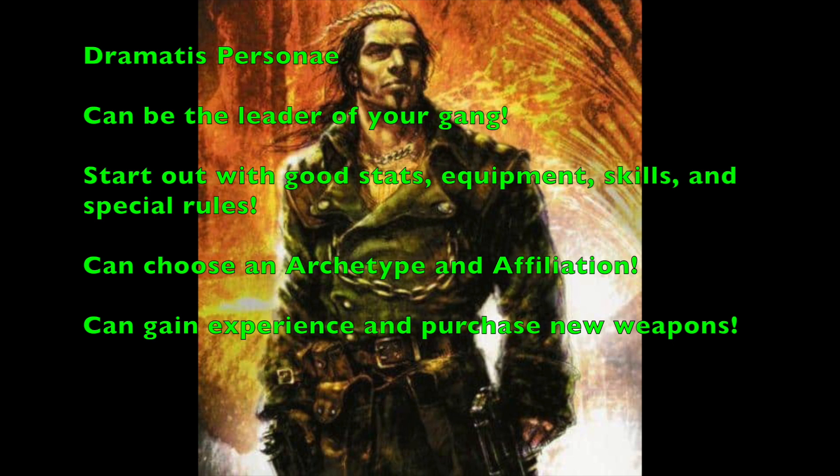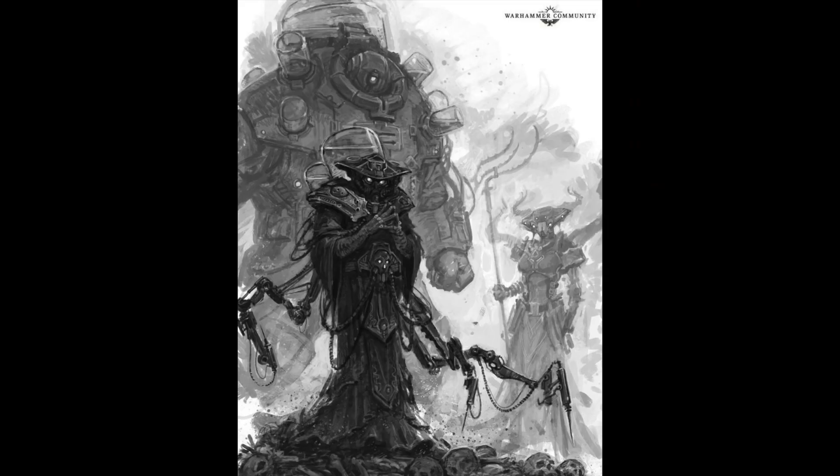These fighters can gain experience, upgrade their stats over time, and purchase new weapons and equipment — allowing for some amazing combinations as the campaign progresses. Since the product has just been released, we don't yet know what kind of crazy combinations will emerge a year from now, but there's a lot of exciting potential. Note that if you take a Dramatis Persona as your leader, the generic Underhive Outcast Leader is no longer available to you, as the Dramatis Persona fills that role.